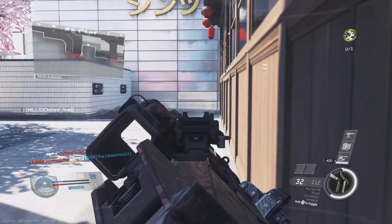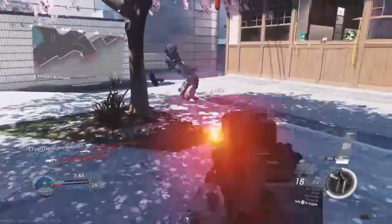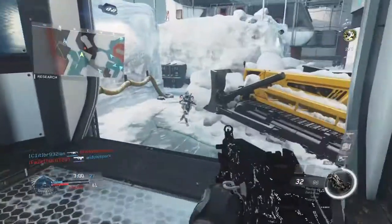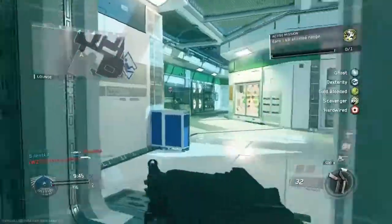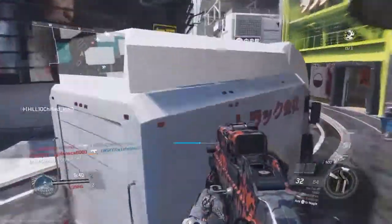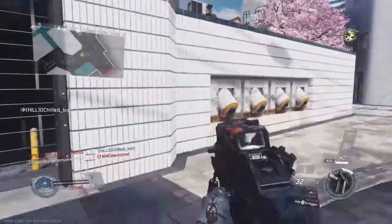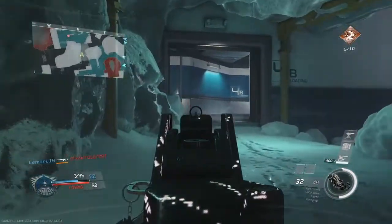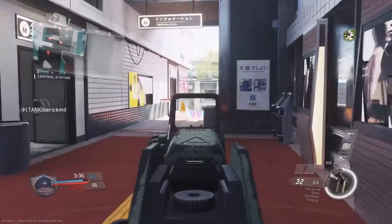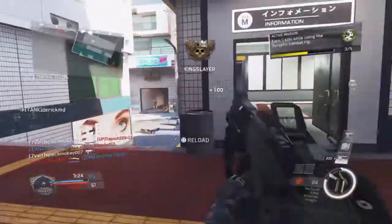I gathered together some gameplay of me getting a bunch of different kills with a handful of different attachments that I used to play with on the MAC-45. Like I said, I was able to get a bloodthirsty with it, no problem, and the hipfire is no problem either. This gun doesn't really give a whole lot of recoil — it's just got a very high rate of fire. Once you get used to that and you're hip firing a lot with this weapon, you should do pretty well.